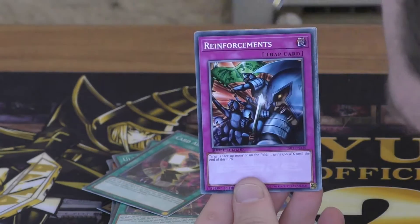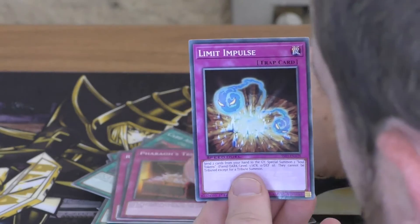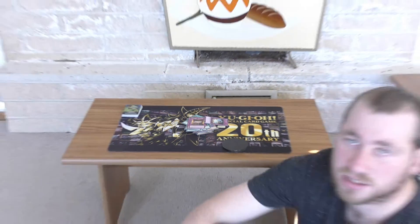Hunting Instinct, Reinforcements, Pharaoh's Treasure, and Limit Impulse. So that was the Speed Duel Starter Deck Ultimate Predators — a combination of Weevil and Rex. Not too bad. Give us a like, comment, subscribe, and we'll see you again with another Yu-Gi-Oh! pack opener.